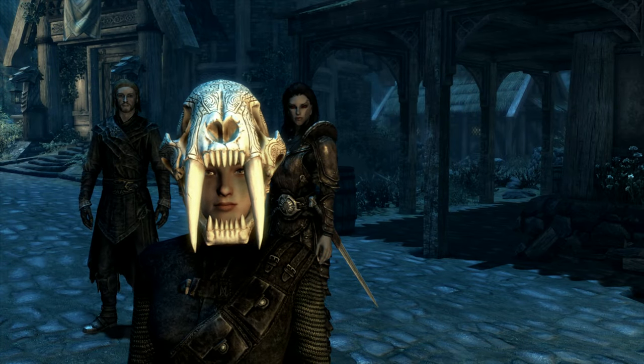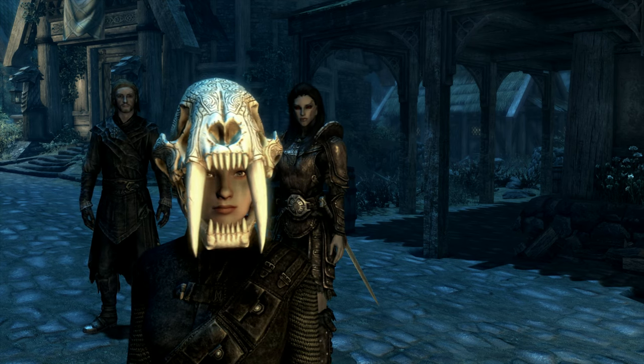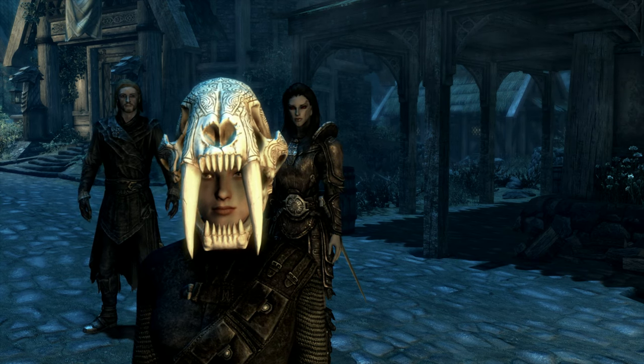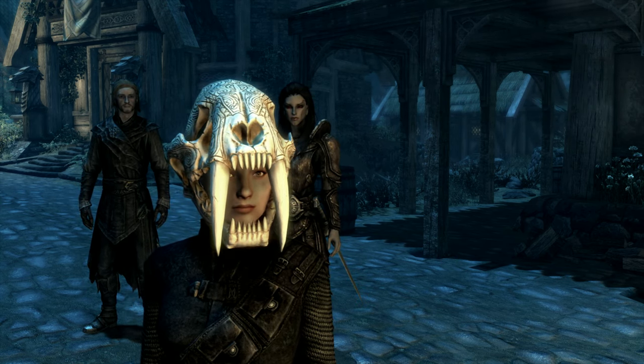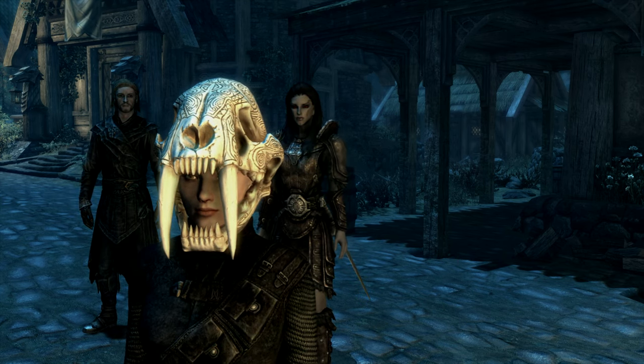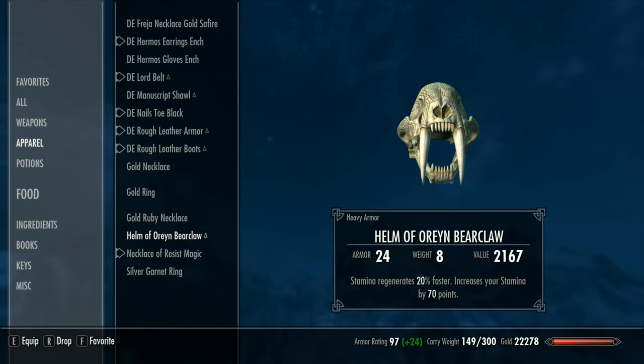Next up is the Helm of Orain Bearclaw, which is a dual enchanted heavy helmet giving you 20% faster stamina regeneration and increases your stamina by 70 points. It's got an armor rating of 22, which is pretty good, and a weight of 8. Improving it requires 2 Bone Mill and the Arcane Blacksmith perk. Another nicely detailed helmet, this time with more generic enchantments — good for sword and board or two-handed characters. It would look pretty good with Forsworn-type armor. Not a bad little helmet.